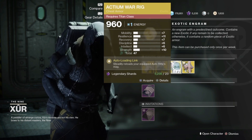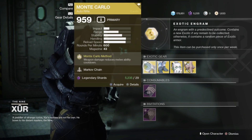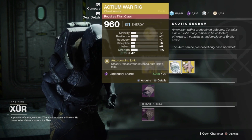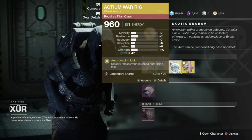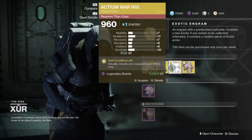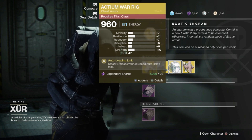Next up, the Actium War Rig for Titans — steadily reloads your equipped Auto Rifle's magazine. If you couple this on your Titan with the Monte Carlo, which reduces melee ability cooldown with weapon damage, you're going to get your melees back incredibly fast and also be able to reload the Auto Rifle just by keeping it equipped. So if you want to run the Monte Carlo on your Titan, I would try the Actium War Rig. That said, I'm not going to highly recommend this — not every Titan needs it. It's just an exotic that's really useful alongside the weapon available this week.